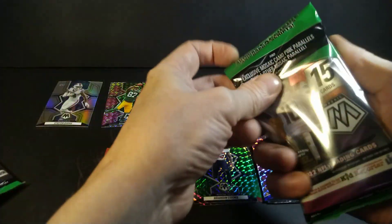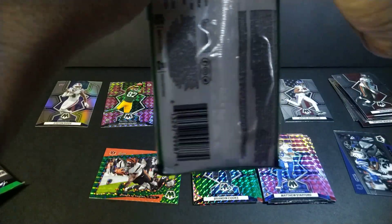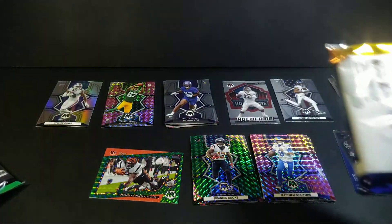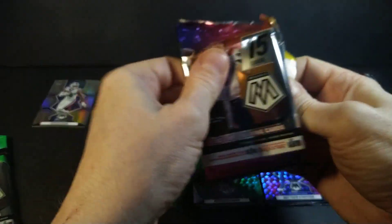Panini never gives you odds, they just give you info. In these packs it does say six inserts per pack. Looks like we're getting four mosaics per pack. I also ripped some of the hangers - the reactive orange looks really good. I haven't hit any honeycombs, no genesis have showed up, no numbered cards, and no autos. So I'm looking forward to a lot still.